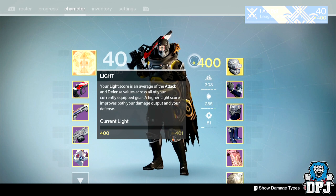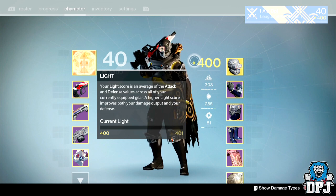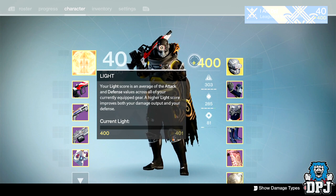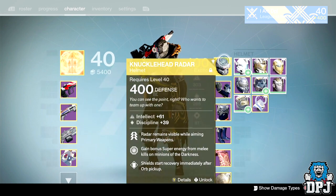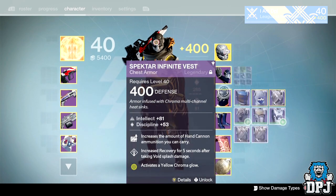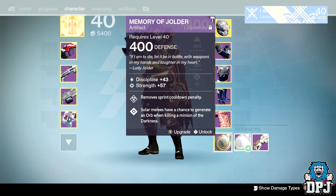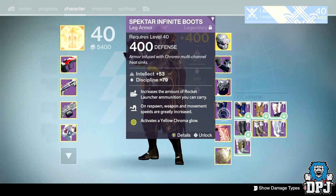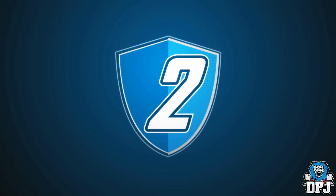The past light score increases haven't been amazing — I believe it went from 300 to 320, 320 to 335, and 335 to 400. For the Age of Triumph I'm hoping for at least a 50 to 100 light level increase, though realistically Bungie will probably only give us around 20. A definite light score improvement is a must.